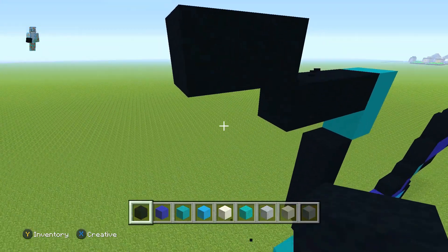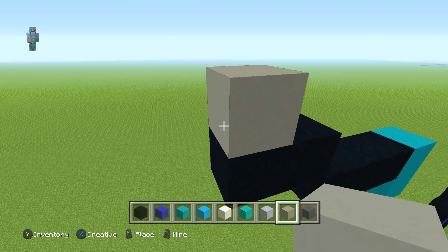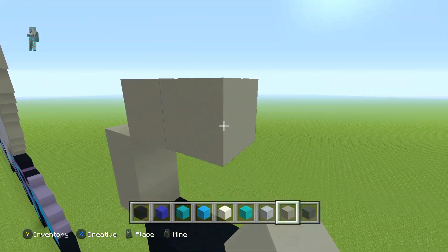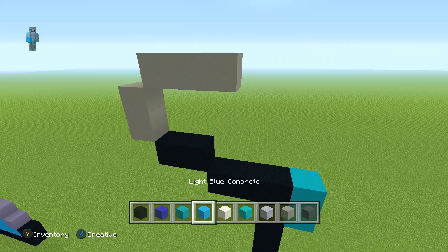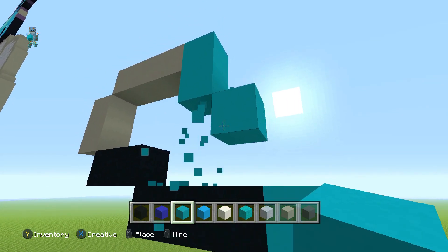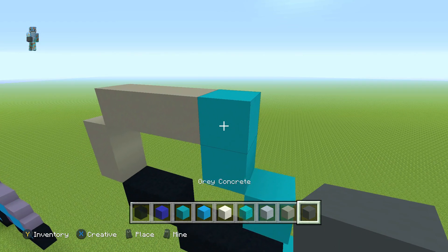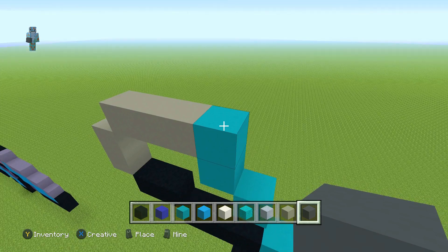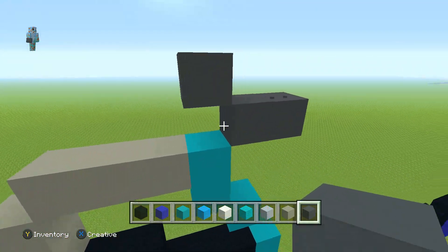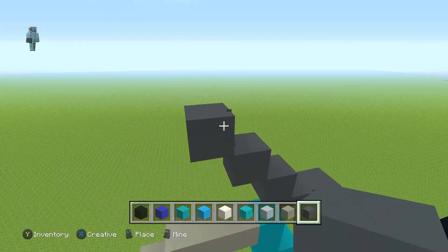Go up left diagonal once, one to the left. Switch to your light gray concrete, go up left diagonal once, place one on top, go up right diagonal once and then go two to the right. Back to your cyan, place one to the right there, down one and then down right diagonal. From here get your gray concrete, place one up right diagonal and one to the right, and go up left diagonal three times.